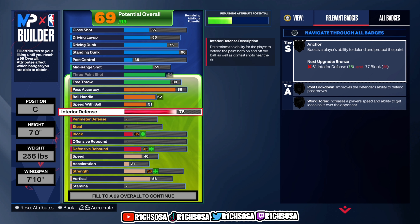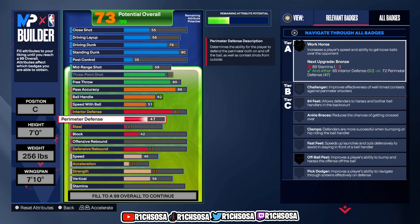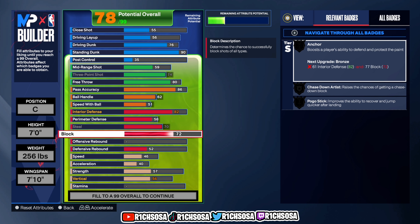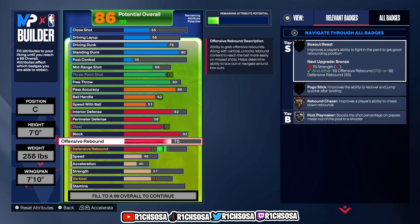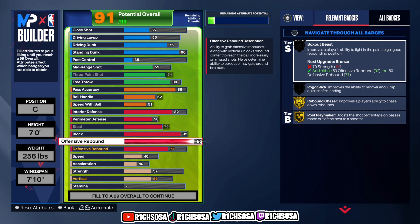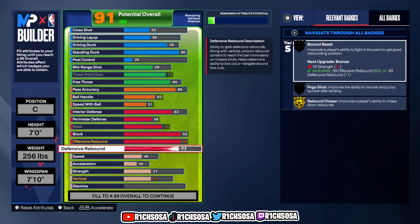Put interior defense up to an 82. For perimeter defense, put this to a 58 — you can raise these numbers if you want to make the build more versatile. For steal, go with a 70. For block, go with a 92, same exact thing for offensive rebound, and for defensive rebound go with a 77. It really comes down to your play style, but we're pretty good across the main four categories.